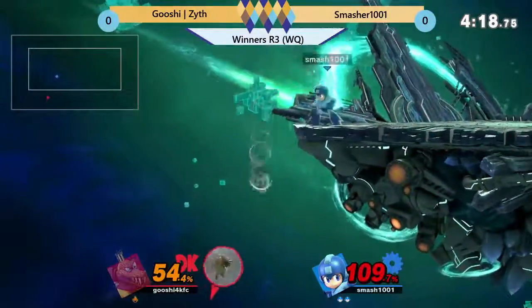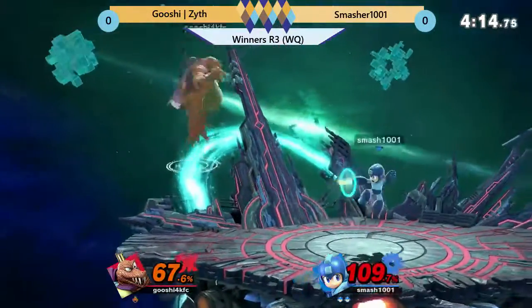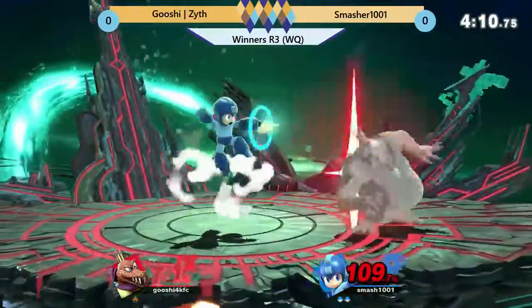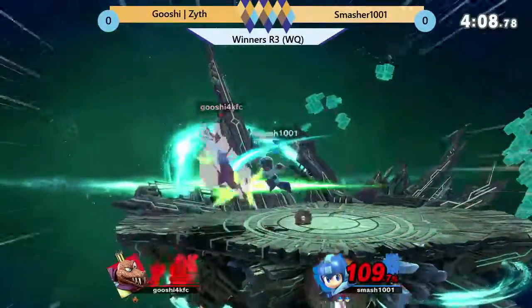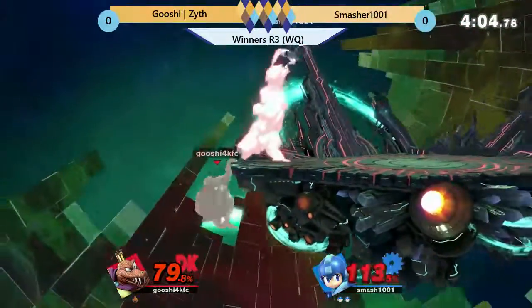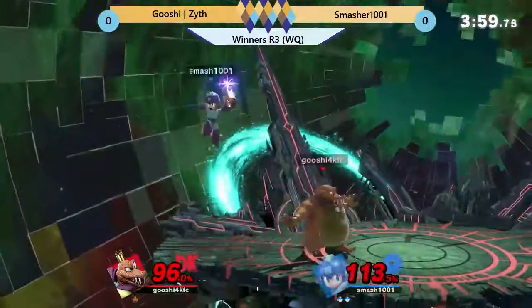This is not looking good for K. Rool. But K. Rool is notorious for staying alive a long time. It might happen again — will he find the Spike? No. K. Rool has to find the stock quickly here. He's trying to get his Crown back. He finally gets it, but at what cost? Back off stage. Another opportunity for Mega Man. Air dodge — dodge the Crown. Can't make anything off the edge guard.